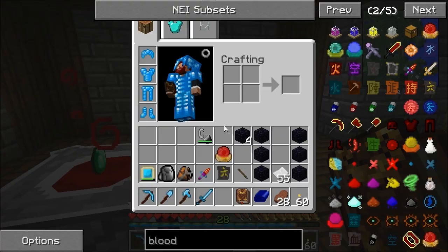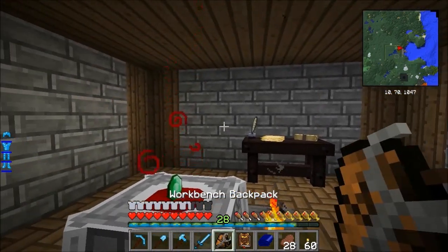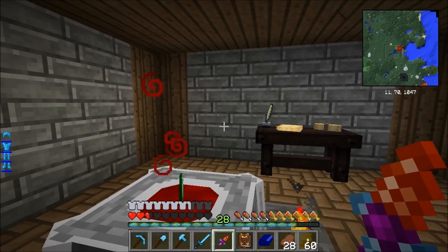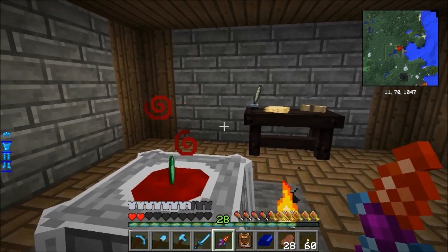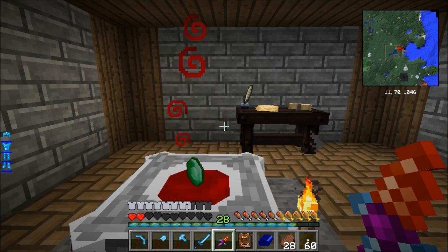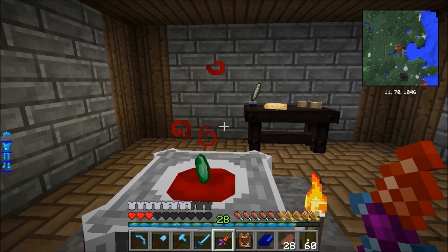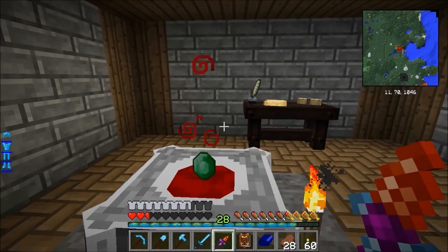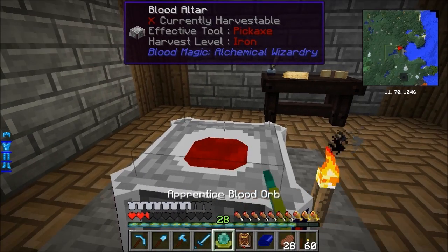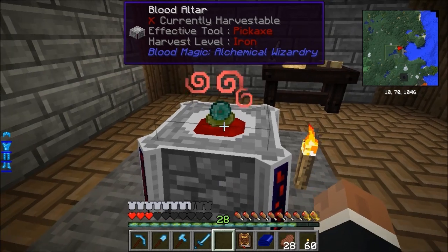Just jumping in between blood magic and Thaumcraft - I did want to make something else from Thaumcraft. I believe the bits for it are in my crafting table. So this episode is a bit unstructured, I'm jumping between one and the other. I can't really get many more hearts out of that, but hopefully there'll be enough in there to turn this into our tier 2, which I believe is the apprentice blood orb.